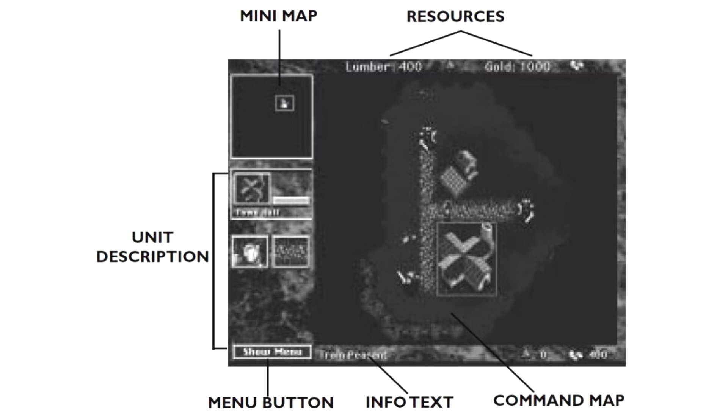Stop orders the selected unit to immediately stop their movement. Attack orders the selected unit to attack a certain target. You can group units and issue commands to them as one.